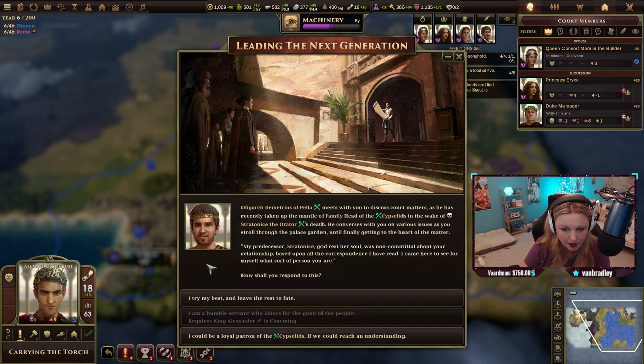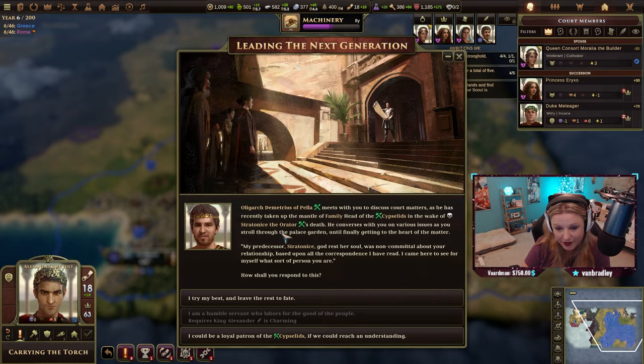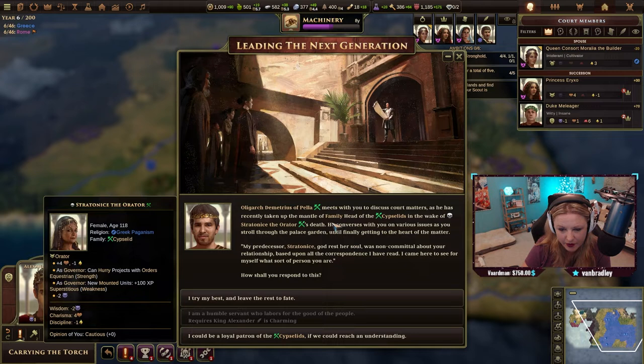Oligarch Demetrius Appella meets with you to discuss court matters as he has recently taken up the mantle of family head. He converses with you on various issues as you stroll through the palace garden until finally getting to the heart of the matter: 'My predecessor, God rest her soul, was non-committal about your relationship. I came here to see for myself what sort of person you are.' How shall you respond to this?